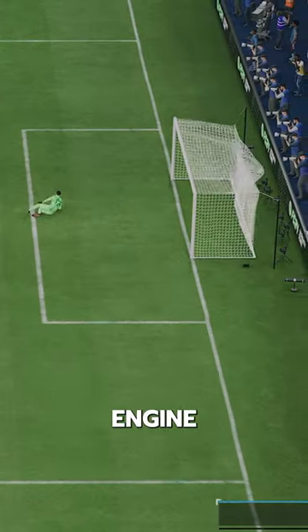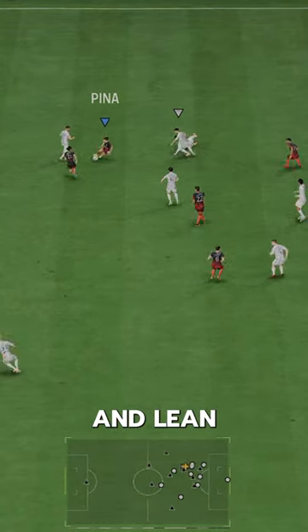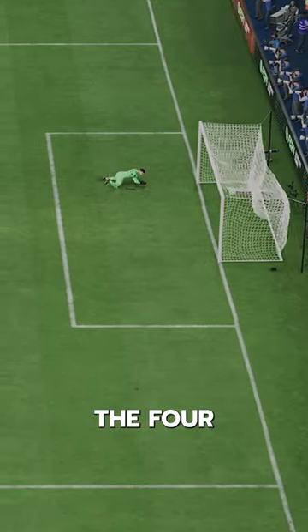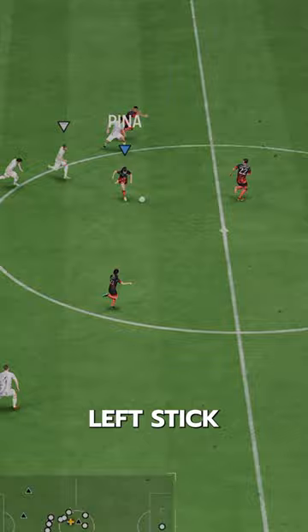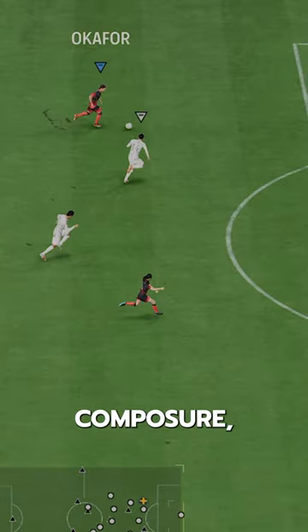She needs an Engine chem style because her body type hurts her dribbling. She has a short and lean minus body type, which makes her feel a bit more physical and less shifty. The 4-star skills and technical playstyle do help, but that left stick is certainly noticeable. She does have high reactions and good composure, which is important here.